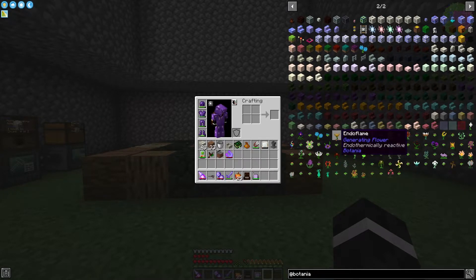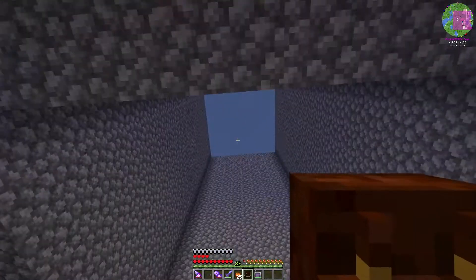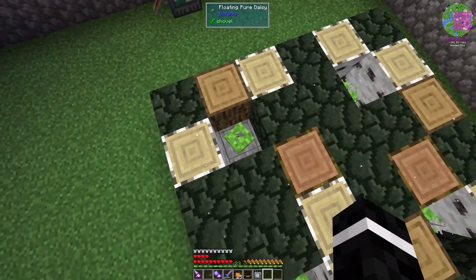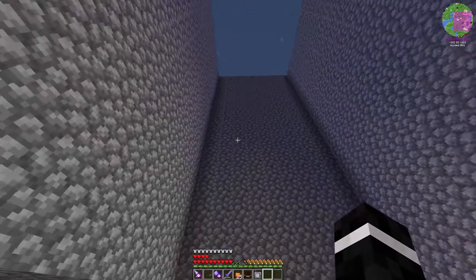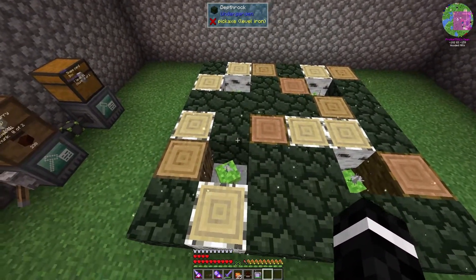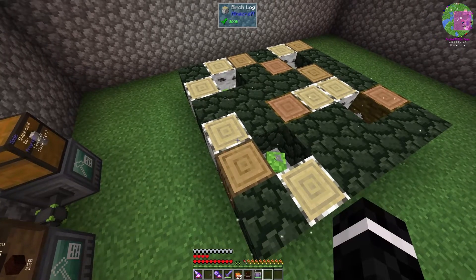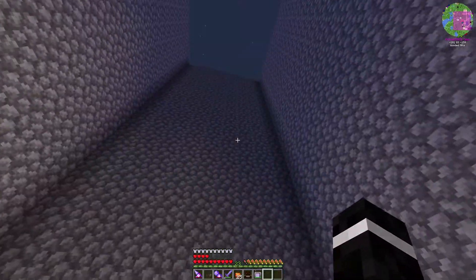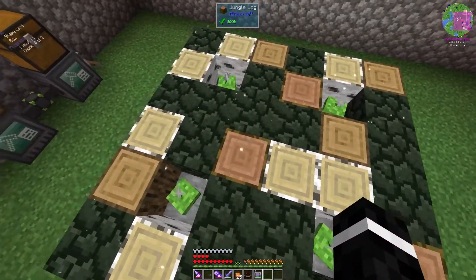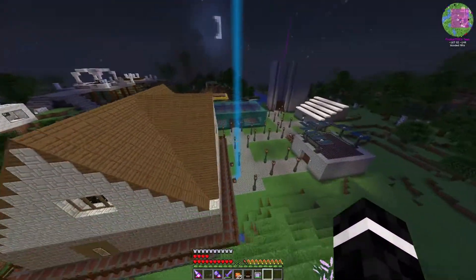So probably for now I'm just going to be sticking with expanding the Endo Flame arrays. I am going to make more of the floating pure daisies, and I'm actually planning on using this central tower here basically as the living rock and living wood generation zone - it's just going to be filled with them, probably with an elevator in the middle so I can get up and down to the top floor, bottom floor, and the basement which will be below everything.